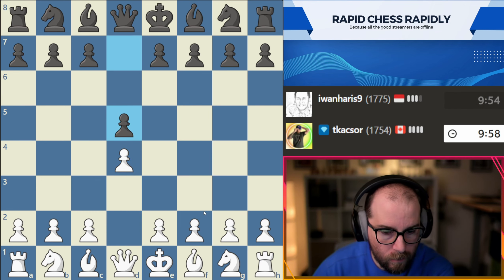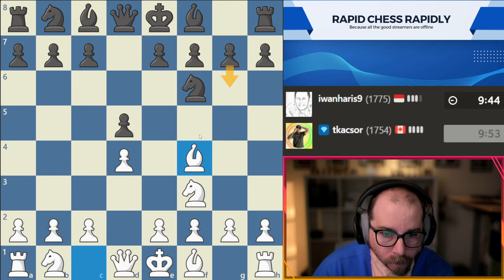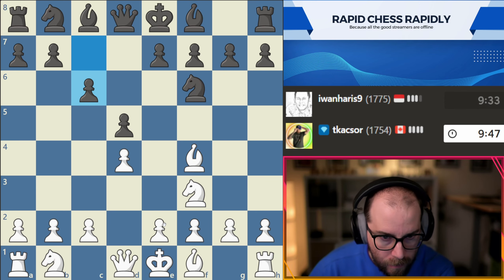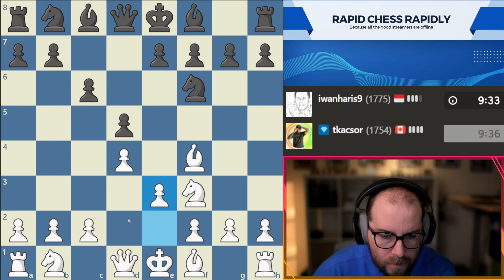See what our opponent has in store for us. Okay, d4, d5. Hopefully we don't see... Let's see what system our opponent plays here. I think c5 is the most critical test. Okay, is this a bit of a triangle slob or something along those lines? Let's just continue with known moves, we'll play e3.